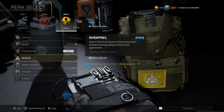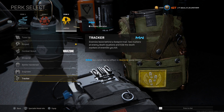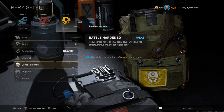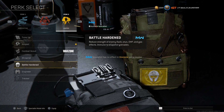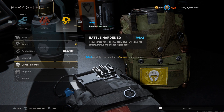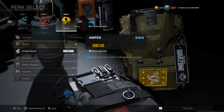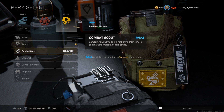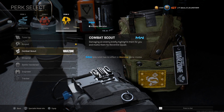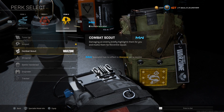For Perk 3, Tune Up, Shrapnel, and Engineer aren't that good. Tracker is pretty decent but not essential. Battle Hardened is pretty decent given the increase in people running snapshot grenades. You can also find Battle Hardened and Tracker on the ground fairly often. That leaves two main choices, and Combat Scout is the most used Perk 3, which I think is incorrect - I don't think anyone should run it.